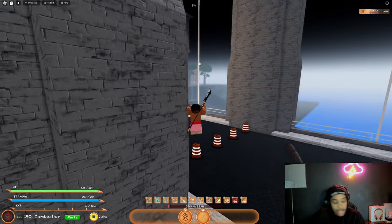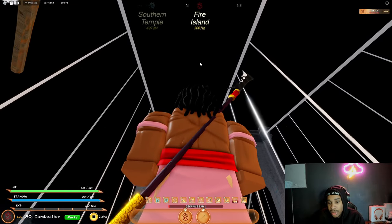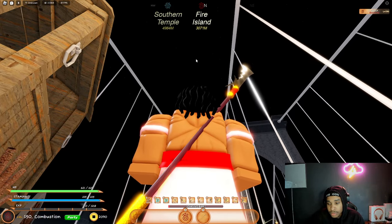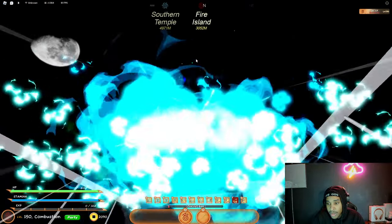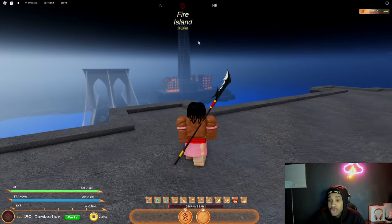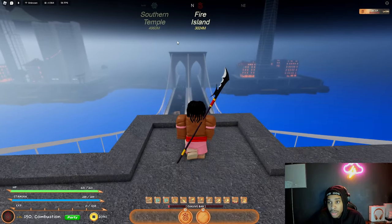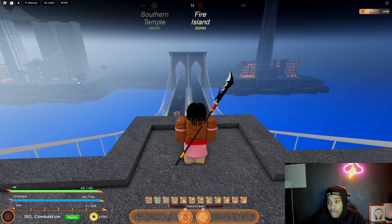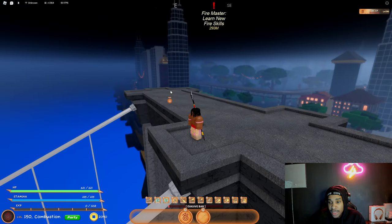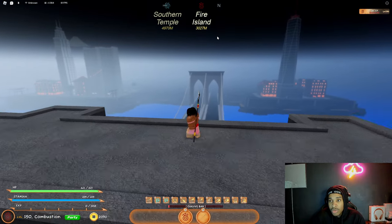For certain abilities like this flight move — it's four in the morning, that's my alarm. That ability I just used right there, the flight, you get it from the equalizer raid. You also get certain abilities from Zuko — Zuko is the boss you will fight in this area. This goes for every element: there's a wind boss, a water boss, an earth boss, and a fire boss located on all these areas. Whichever element you are, go defeat that boss and fight him until he drops your scroll.